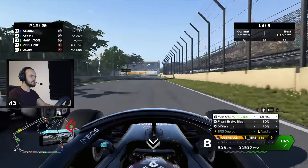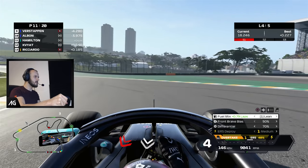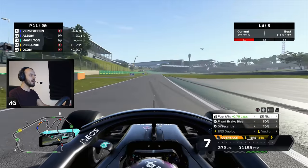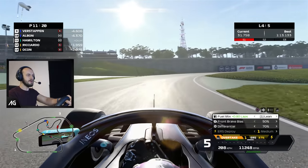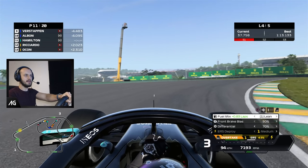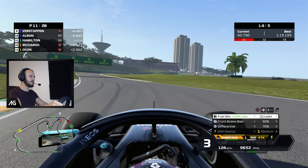He's going to defend so we're going to fly around the outside. Unless he's going to send it — he is, bit of contact there. AI out-braking themselves — four seconds now to Alex Albon ahead. I've just noticed we're on the hard tyres. Why has it put us on the hard? Clearly there's some interesting stuff going on in the files because we've obviously messed with the code. It never really puts you on hard tyres for a three-lap race — that's very odd.